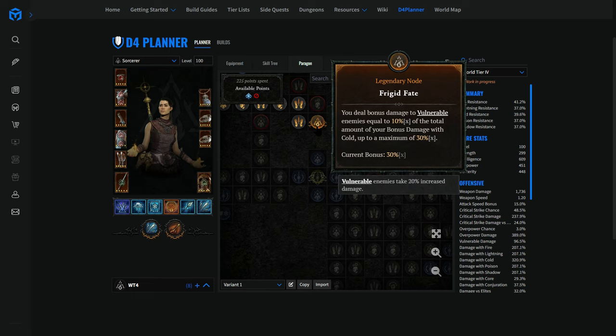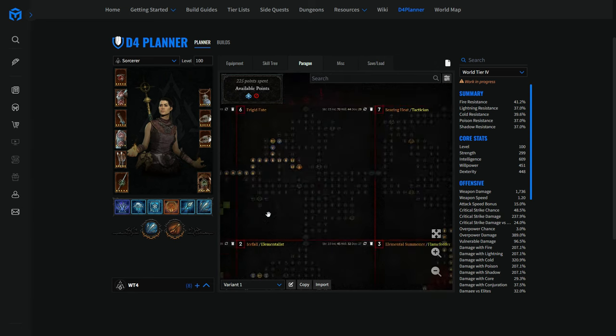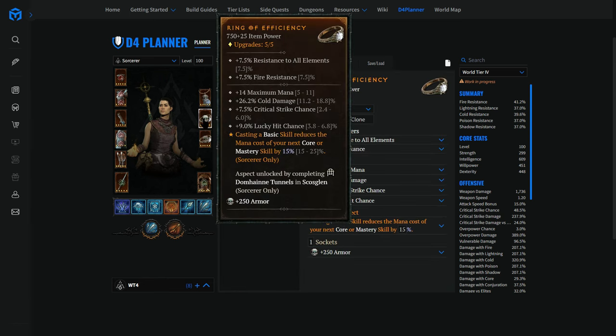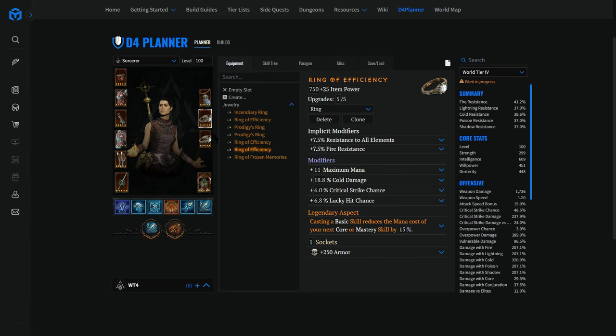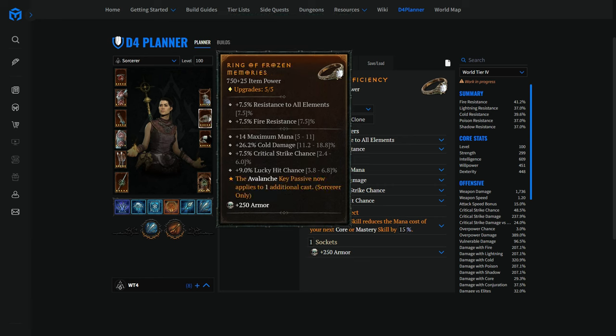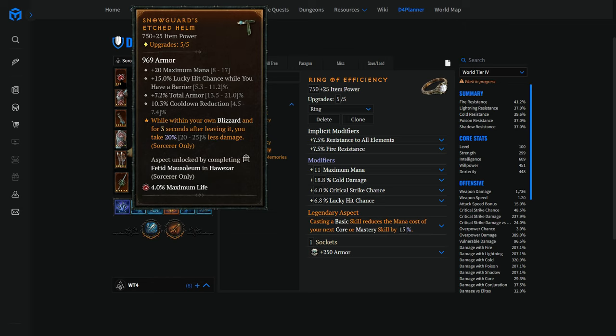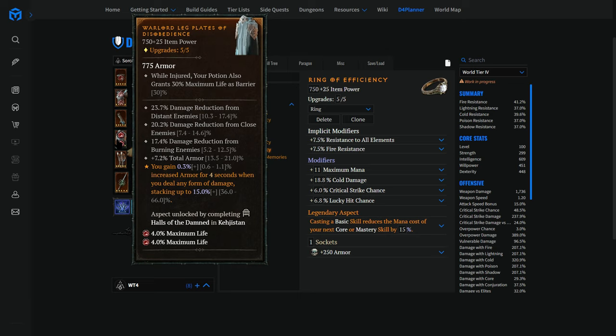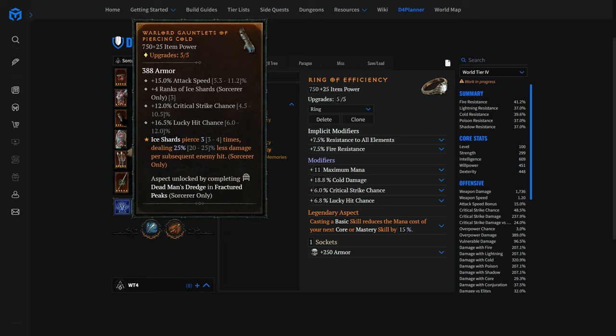Look for two key affixes per item — you won't have the luxury of perfect rolls while speed leveling. On rings, look for critical strike chance and lucky hit chance. On helm, you definitely need max mana; lucky hit is handy if you have a bonus slot. On chest, cold damage first, then defensive stats — you can have any combination on top of those. Armor or max health works as the fourth slot. On gloves, if you can loot a legendary with 'ice shard pierces four times,' that's a big upgrade — it's much better to imprint four pierces.